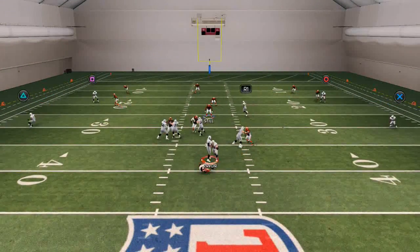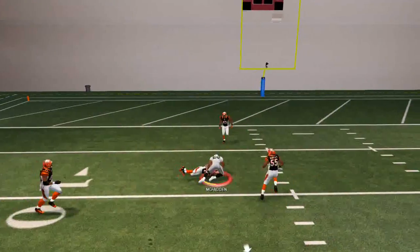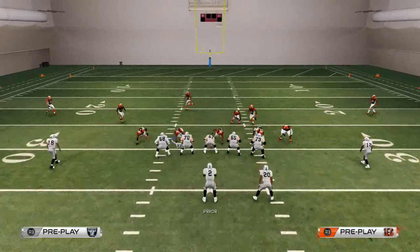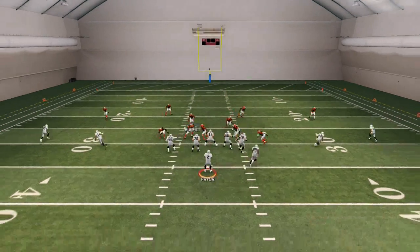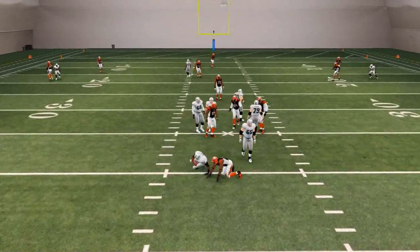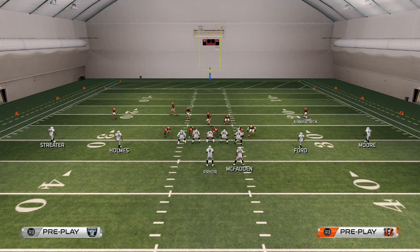We should get pretty nice B gap pressure here. Let's try that one more time. I like to control the middle linebacker, and since he's blitzing I'm going to control the next best thing — Vontaze Burfict — and we should get that B gap pressure. And there you see that edge pressure to the quarterback.